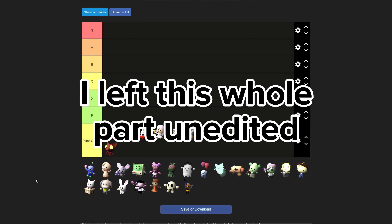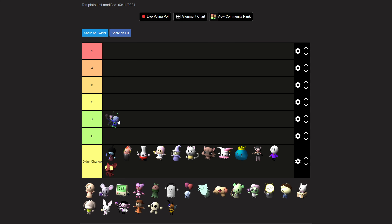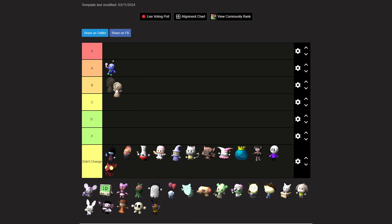Now here's the tier list of all the towers that got a change this update. Bebo: when the Doors update came out he was D-tier, now I want to put him at S but I think he's top of A — he's still not the old Bebo. If they reverted everything from the Doors update he'd be S, but for now he's A-tier. Wafer deserves A-tier too — before he was like C or B.